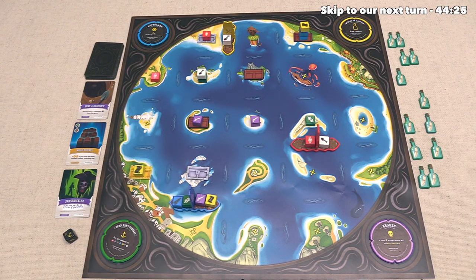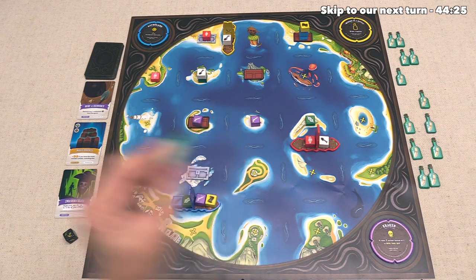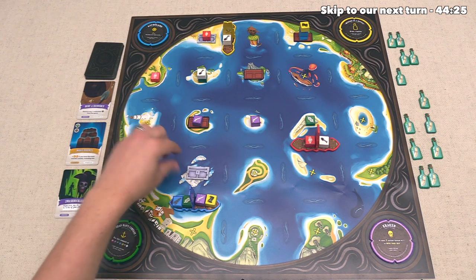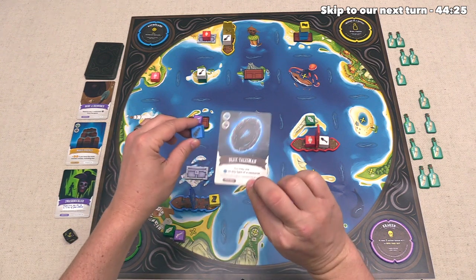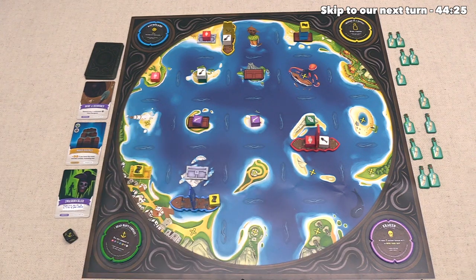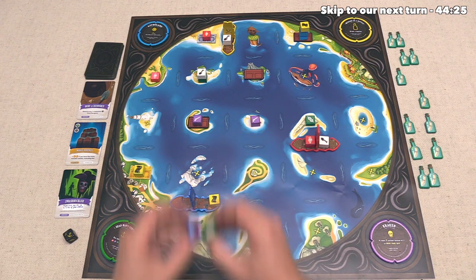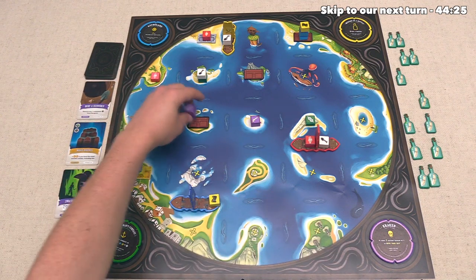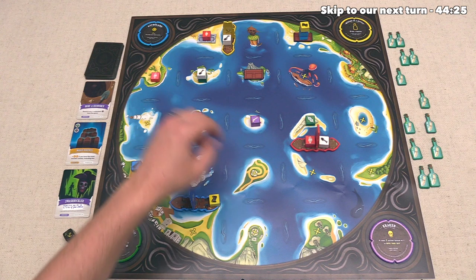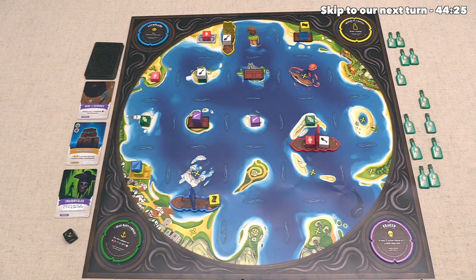They are going to take this one right over here, and then they'll add that to the other two that they already have. Next up, they have three actions to take, and they will sail here for one, they will load up for two, and then they will load up again for their third. Now at this point, they are going to spend one of their bottles - that's going to be this one here, that shows a one action symbol on it, so that's going to give them another action, and they are going to use that to open up this chest. They are going to do that by spending a green, a purple, as well as a blue alongside their blue talisman, so that acts as the other purple that they need. This means they can take this chest, and this is their fifth chest of the game so far.